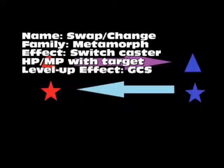Next is Swap, or Change — family is Metamorphosis. It effectively switches the caster's HP and MP with the target's. Level-up is a greater chance of success. You can't really get more HP or MP because you simply switch what they have — so if the enemy has 5 HP, you get 5 HP no matter what. This is a good spell when you're low on HP to take a ton out of your opponent, but keep in mind you'll only take out the max amount of HP you have. And be careful if the enemy has 0 MP — you'll lose all your MP, which could be disastrous.